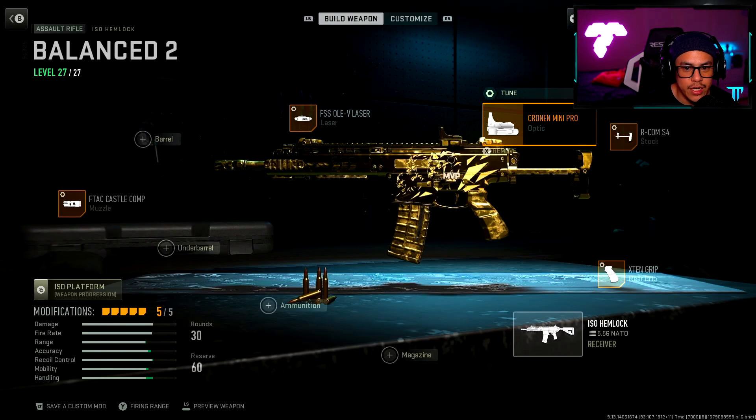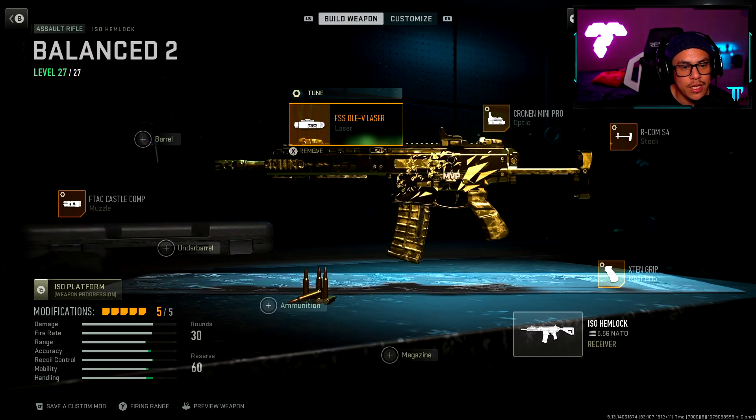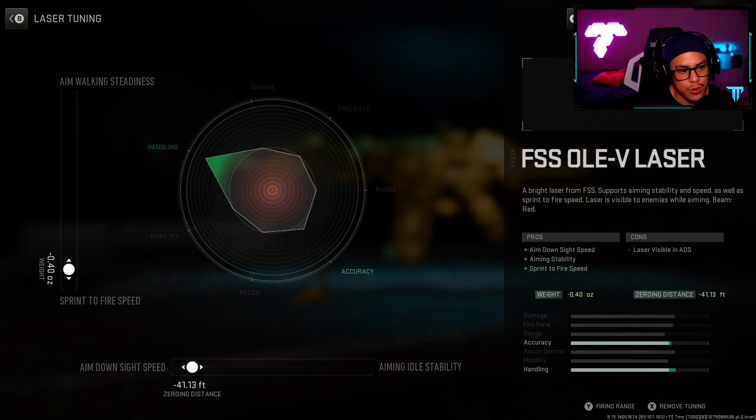For my optic I am using the Cronin Mini Pro. For aim down sight speed I went with negative 3, and for the far tuning I went with negative 2.25. For my laser I went with the FSS OV laser once again, with 0.40 towards sprint to fire speed and 41.13 towards aim down sight speed.